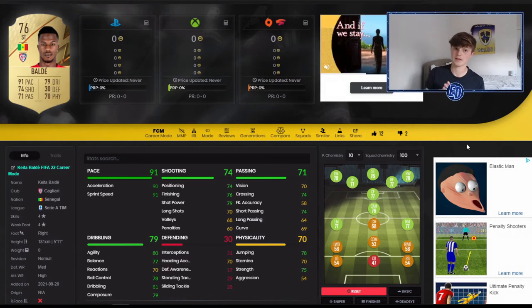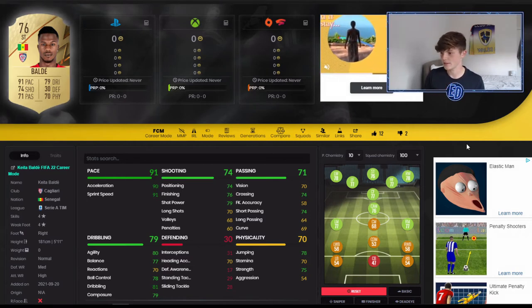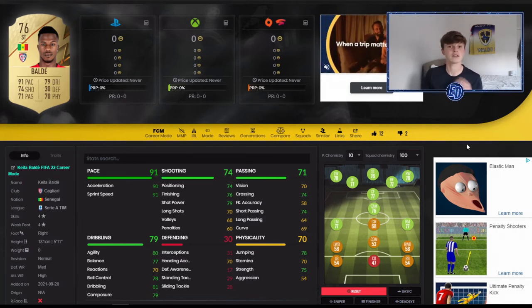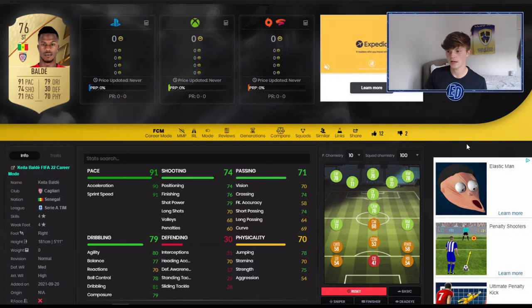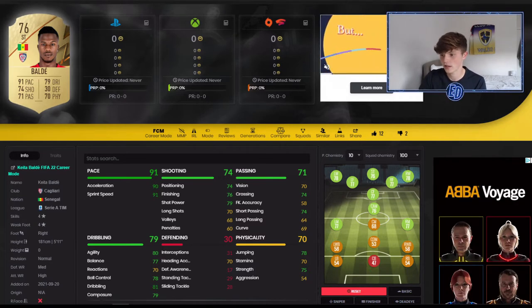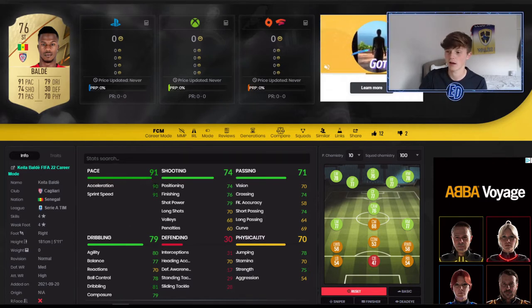The theme in this video is pretty much pace. It's annoying that you have to use pace in FIFA, but you literally do. We haven't played this one properly yet — it's not out fully — but pace always works, it'll never not work. You're always going to need pace. So, this is Keita Balde, a Serie A striker from Senegal, so decent linkability.